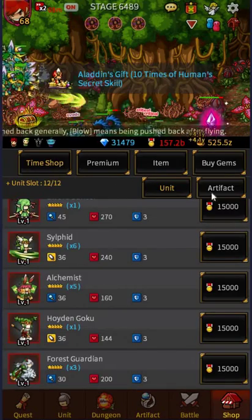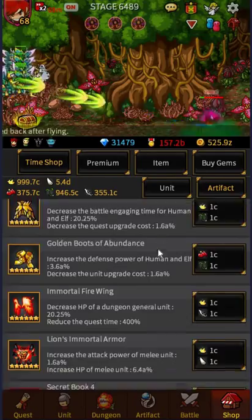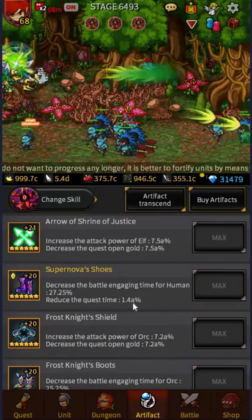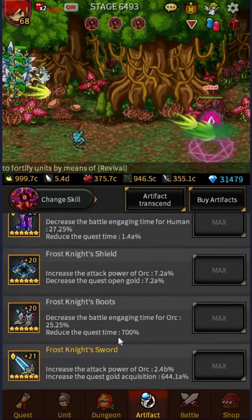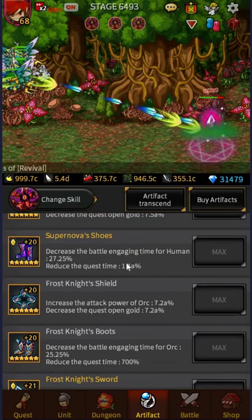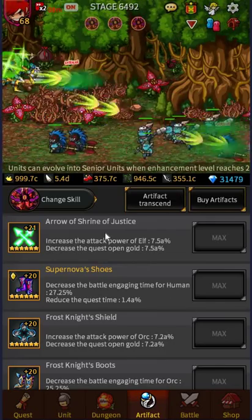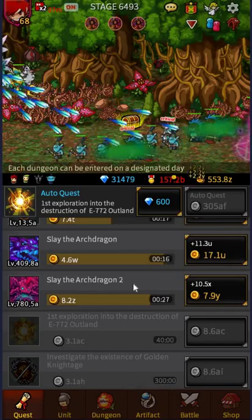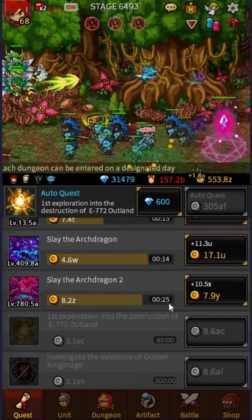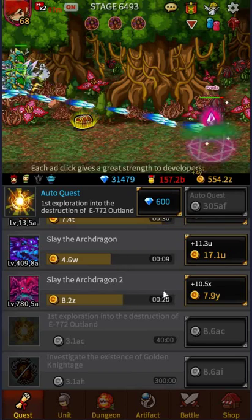I'll go to my Time Shop and put in the one that I just transed. Reduce the quest time 1.4a — so it's gone from reduce the quest time 700% to 1.4a, so it's doubled. Over here on Slay the Arch Dragon 2, it used to be one minute for the quest and now it's gone down to 30 seconds.